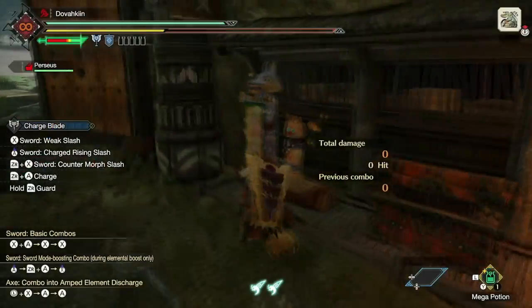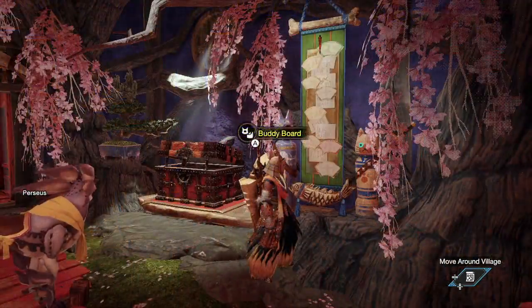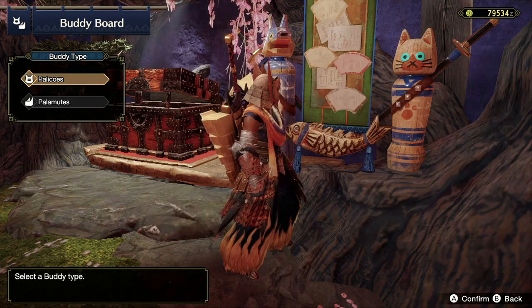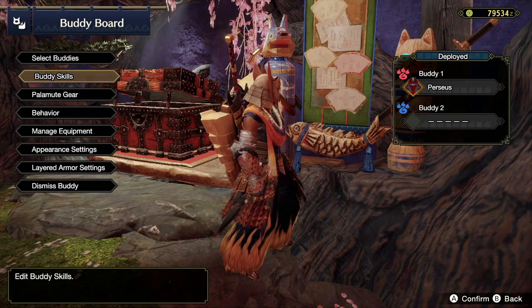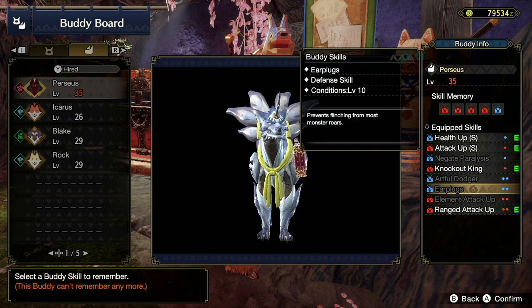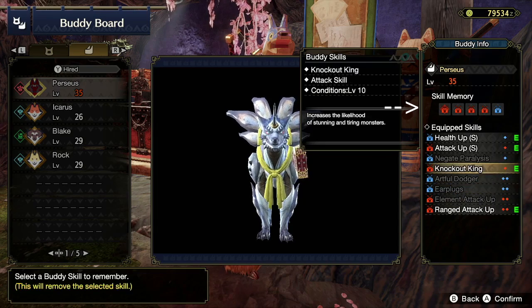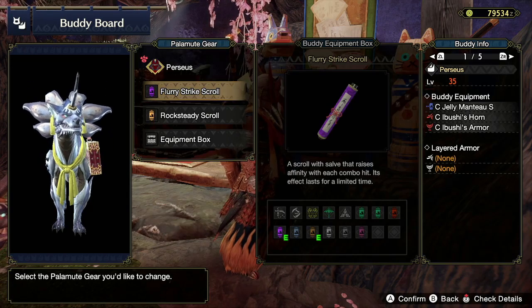Now let's talk about the buddy board, where you can manage your buddies. Buddy boards are found all over the village near every item box. Under 'selecting buddies' you can set up to two active buddies, though in online lobbies you can only have one at a time and it's always the number one slot. Under buddy skills you can choose which skills your buddy uses from their skill list — to learn new skills, put your buddy in the dojo. Note that each buddy has a set number of skill memory slots and each skill takes one or two slots, so you may need to remove a skill to make room for another.